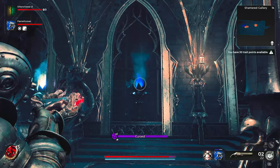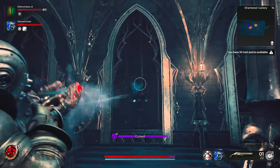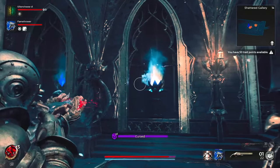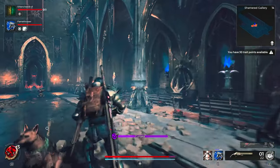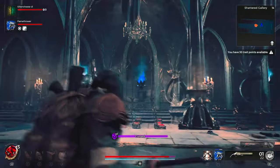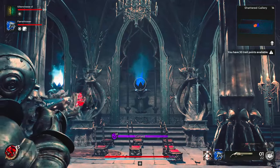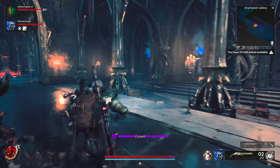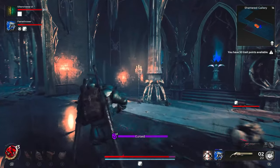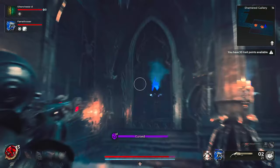The best way to change everything to white: go all the way to the very end of the right-hand side and shoot the first blue flame. That's going to change that one to white and the one next to it to blue. Next, skip one flame and go straight to the middle flame. Shoot that — it's blue at this point — and it changes to white, making the one to the right change to white and the one to the left change to blue.